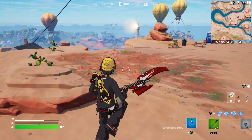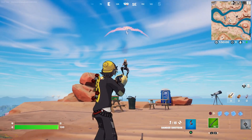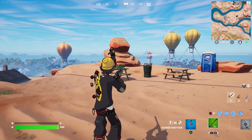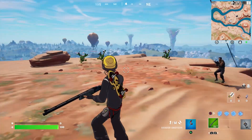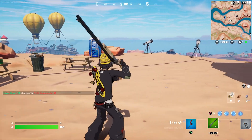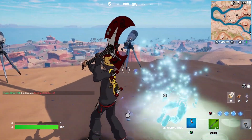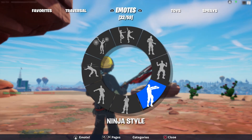I just love this back bling — it goes so well with this skin. Checking for any reactivity — I was hoping the wheels on the back bling would do something, but there doesn't appear to be any. When you jump, there does seem to be a little keychain attached that dangles. No reactivity though. The pickaxe is great too. Overall it's a great looking skin even though it is cel-shaded.